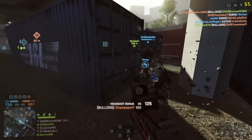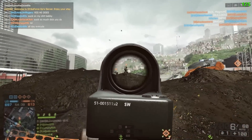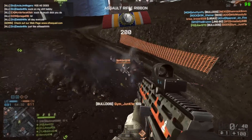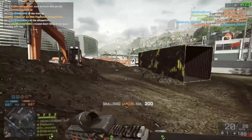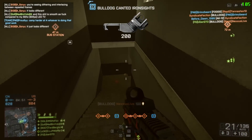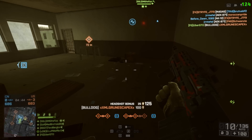Now, how I like running this weapon: my red dot of choice right now is just the reflex because that's what I have available. I also have the holo sight, though I don't like that as much on assault rifles. The coyote and cobra come in battle packs much later unfortunately. For the first accessory, laser sight — it doesn't really matter which, but it does help your hip fire, and I do hip fire quite a bit personally.